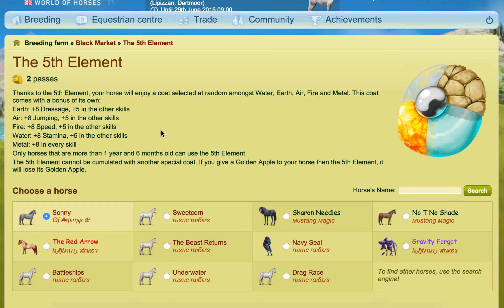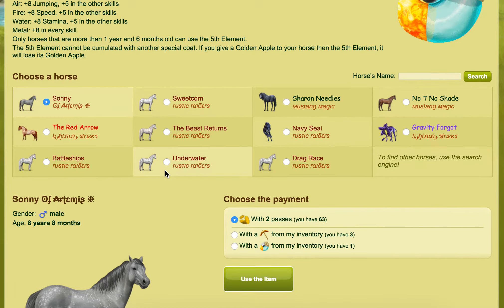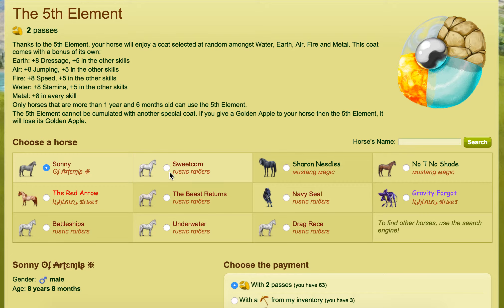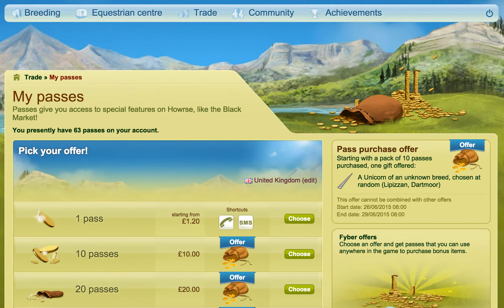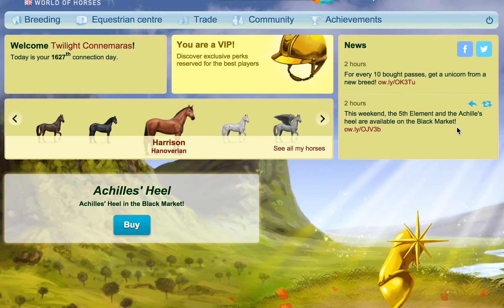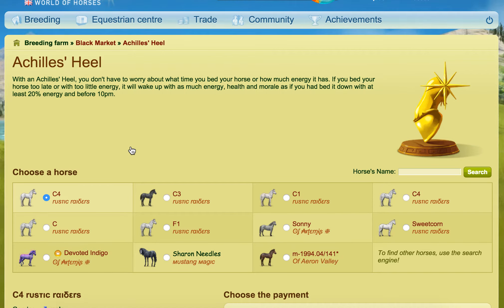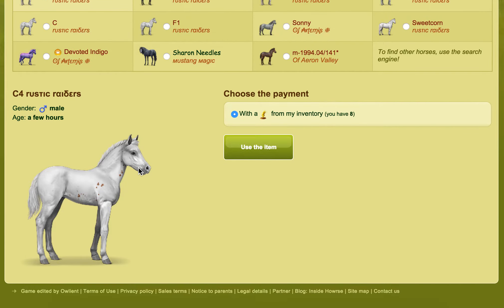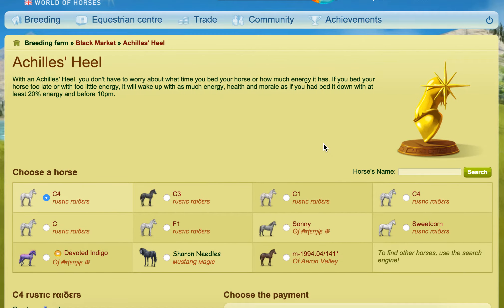As for the Fifth Element, it costs two passes right now in the black market. You can go buy it but you can't keep it in your inventory — you have to buy it and immediately put it on one of your horses, so you literally have to use it straight away. The one thing that's confusing me is the Achilles Heel — it says it's available in the black market but whenever I click buy, I can't buy it. I don't know if it's because I already have some in my inventory, or if it's just being weird.